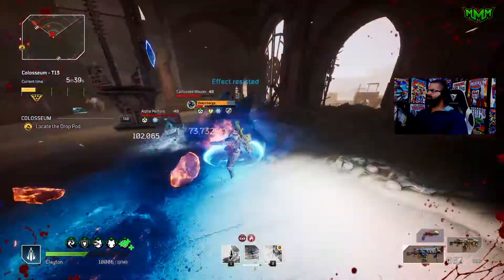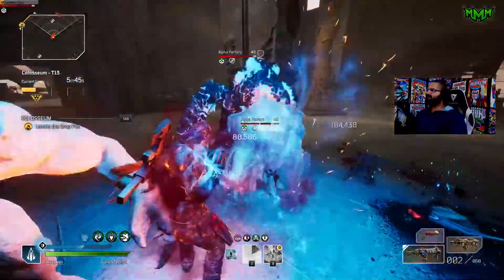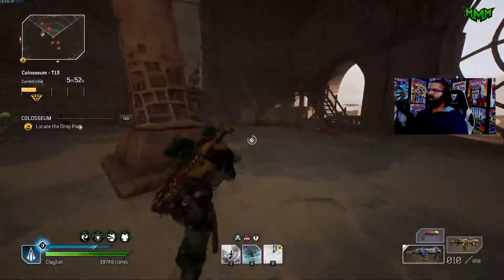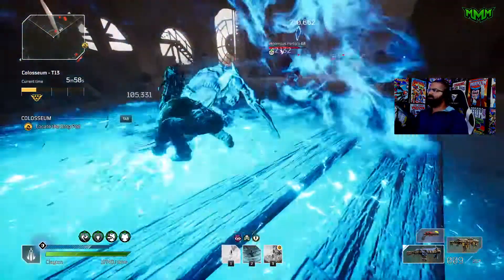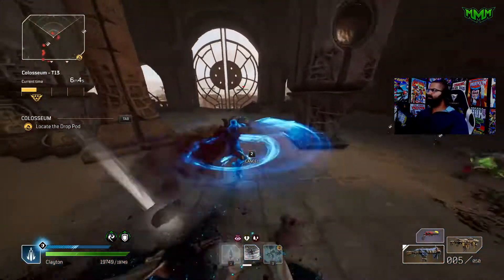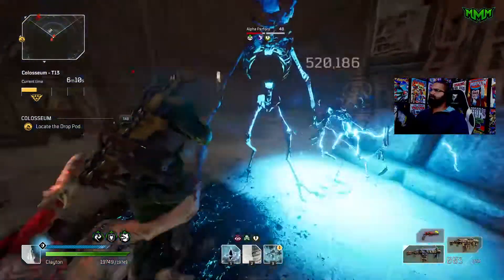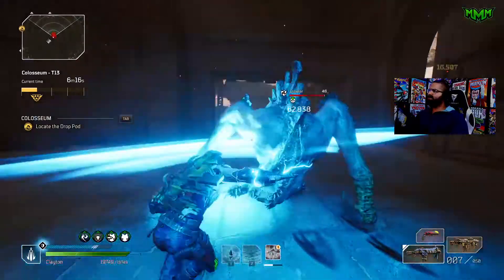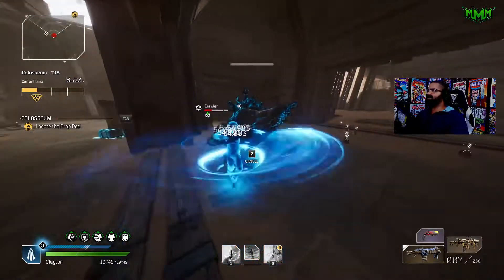Tip number seven: armor synergies. When you look at your pieces of gear, there are a couple of different stats. I personally go for cooldown reduction, skill life leech, and anomaly power — I want all my pieces to have those three things if I'm building an anomaly power build. For a firepower build, I want firepower on close range and long range damage. Make sure all five pieces of armor or gear share the three stats that match each other — that's how you build an extremely powerful build.